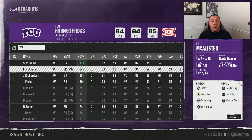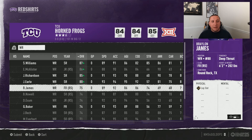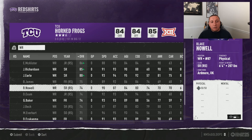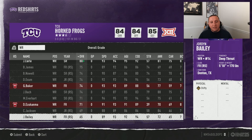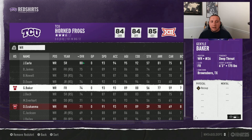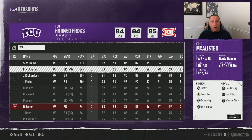At wide receiver, you're generally going to want to carry somewhere around five to six receivers. We have a bunch of high-overall receivers, some already red shirted, and some solid freshmen coming in — like a 93-speed player. I'm probably going to automatically red shirt these freshmen because they're so comparable to the receivers already on the roster. If this guy had 99 or 98 speed I might play him as a deep threat, but we have one through eight players already locked in who can't be red shirted.